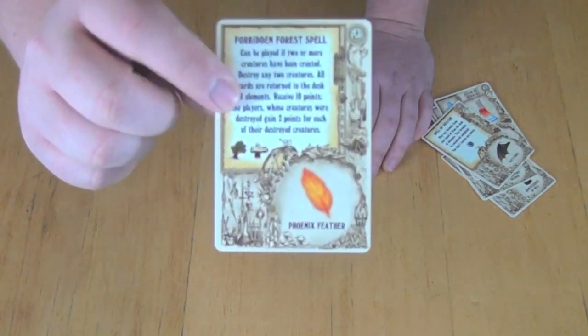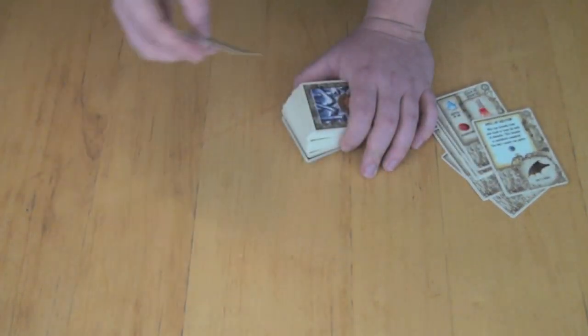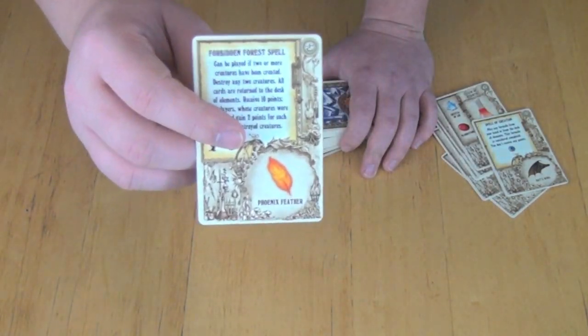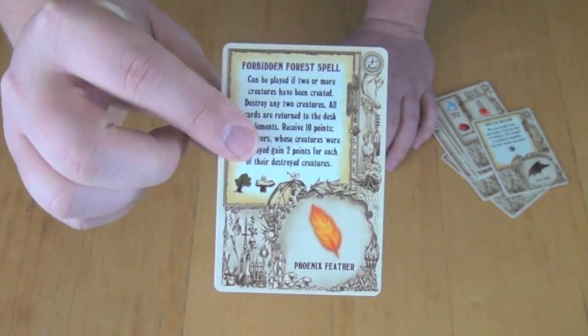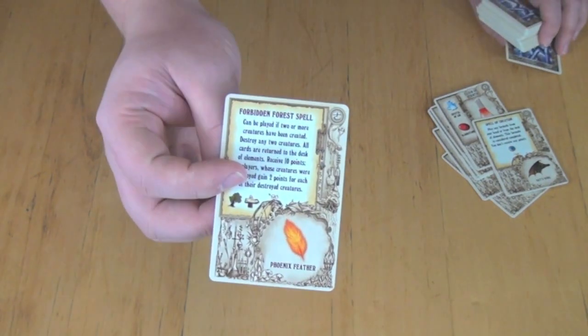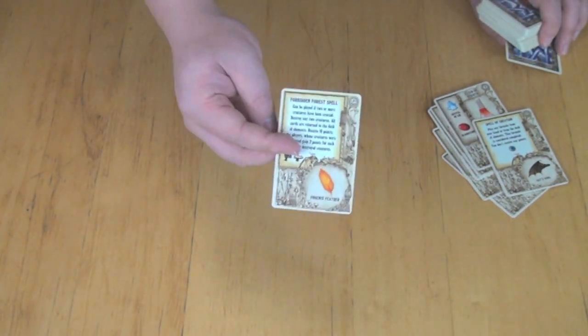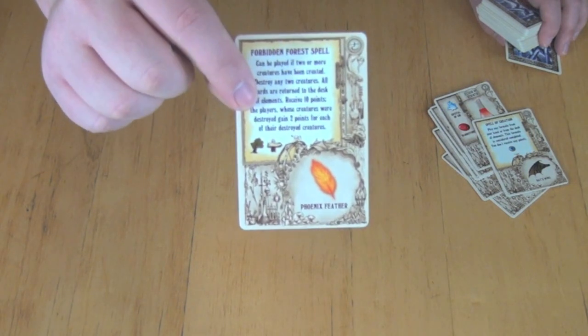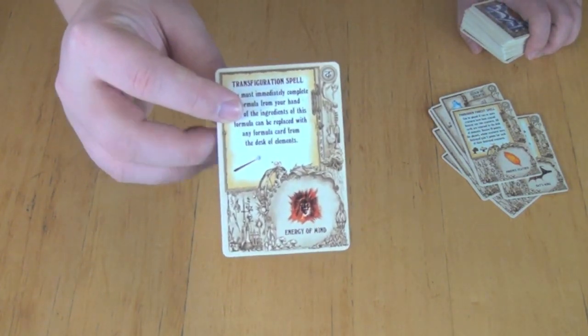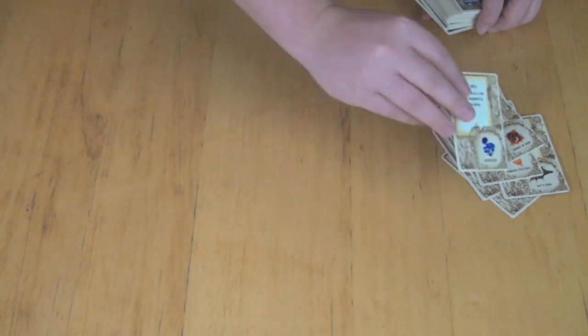Or we have the Forbidden Forest spell. If people have creatures out on the table, you have to kill exactly two creatures to get ten points, and whoever you kill the creatures from gets two points per creature killed. This works really well if you kill two of your own creatures — you've already scored points for them, and then you kill them getting fourteen total points. There are a lot of spells like this, including Transfiguration spells which change one thing into another, and the Haste spell which lets you take two actions in a row.